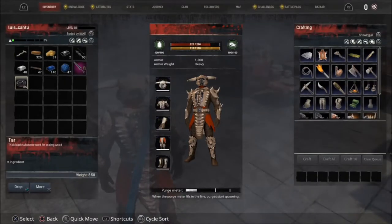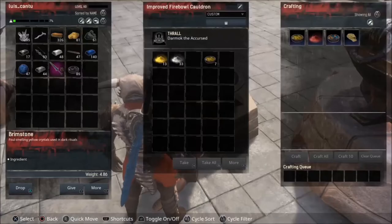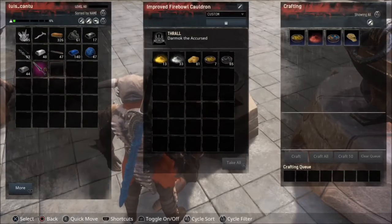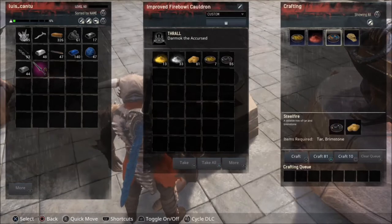So now we have the tart and we have the Brainstorm, and we want to make the steel fire. The steel fire is made in the squadron — like the Kultrum, I don't know how to call it right now. And then we want to make the steel fire.